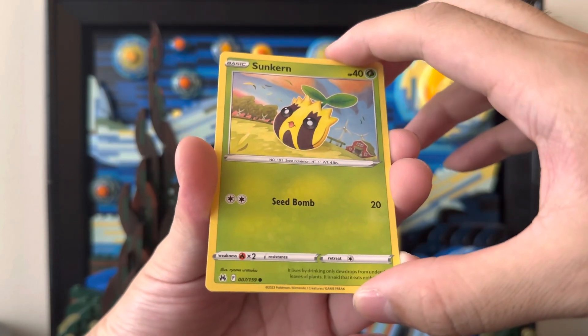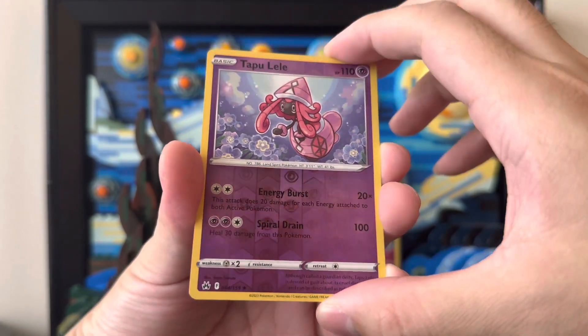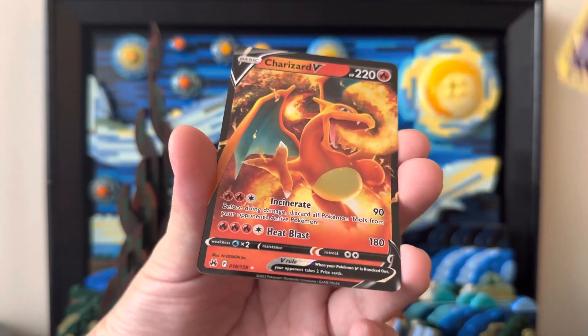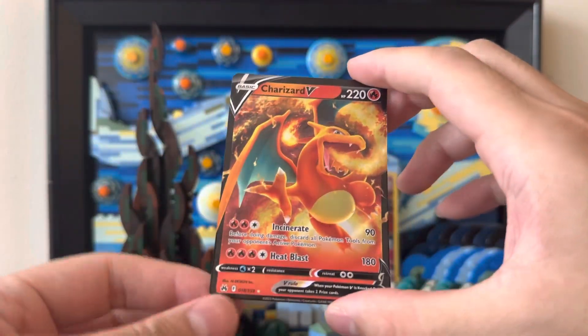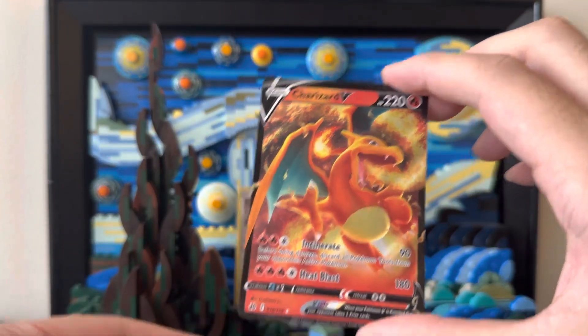I think now we're getting to the good card, so hopefully something a little bit more exciting. Oh, it's just a reverse — it is a Tapu Lele. I think I already got this one as well. And I don't think I've ever gotten a really exciting card on the back yet. Ooh — number 18, it is a Charizard V! There you go, that's actually really, really good. I don't think I've gotten this card yet. That is definitely going to go up at the back. That's pretty exciting.